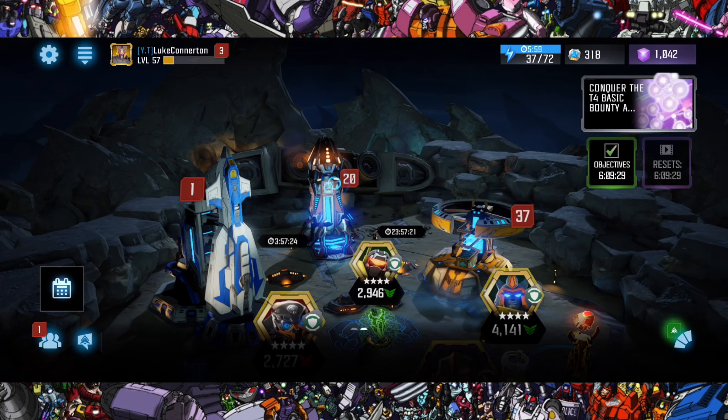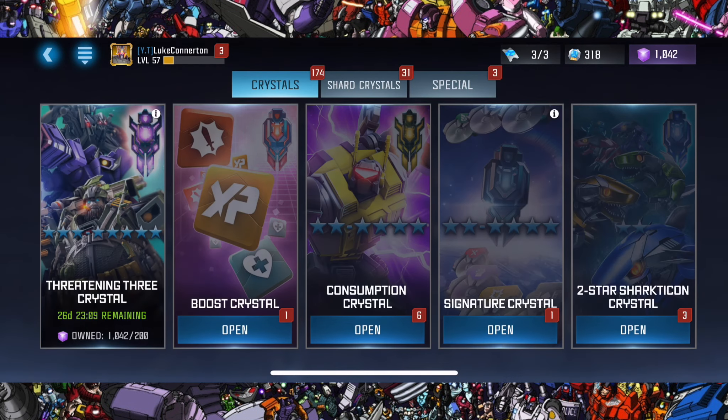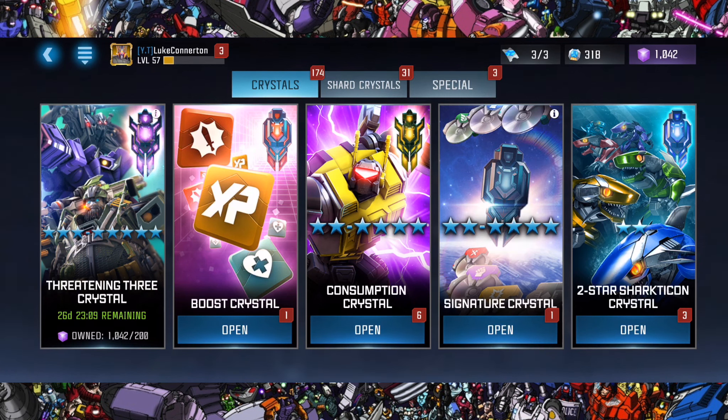What's up guys, Luke here again, welcome back to another Transformers Forged to Fight video. In this video we're going to be opening six leadership crystals as well as six consumption crystals — those are the Optimus Prime and Kickback crystals. We're opening 12 crystals today, and I'm hoping we can somehow get some four-stars because it's a new month and there are some new five-stars in the store — there'll be a video on that soon.